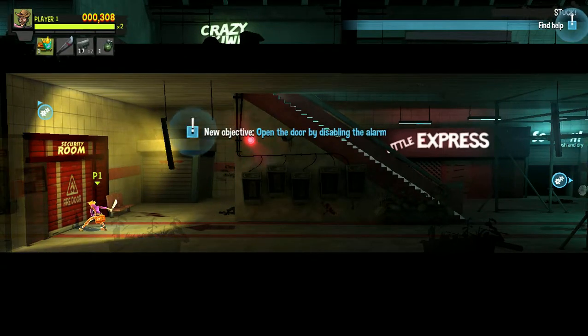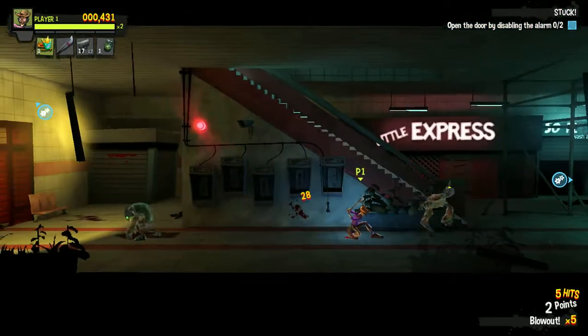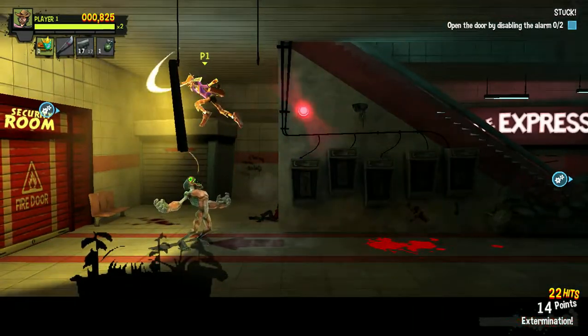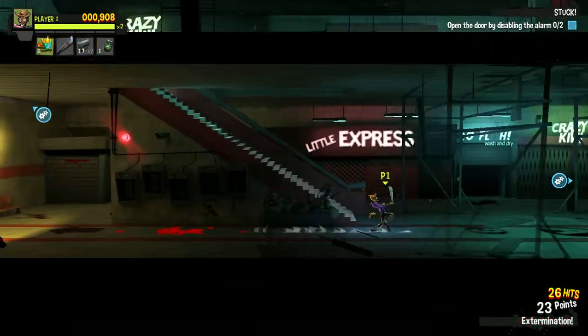New objective: open the door by disabling the alarms. We still have to take these guys out. The fighting style is just like Castle Crashers — it's just a button masher, really. You can jump, hit people, juggle enemies, all that stuff.